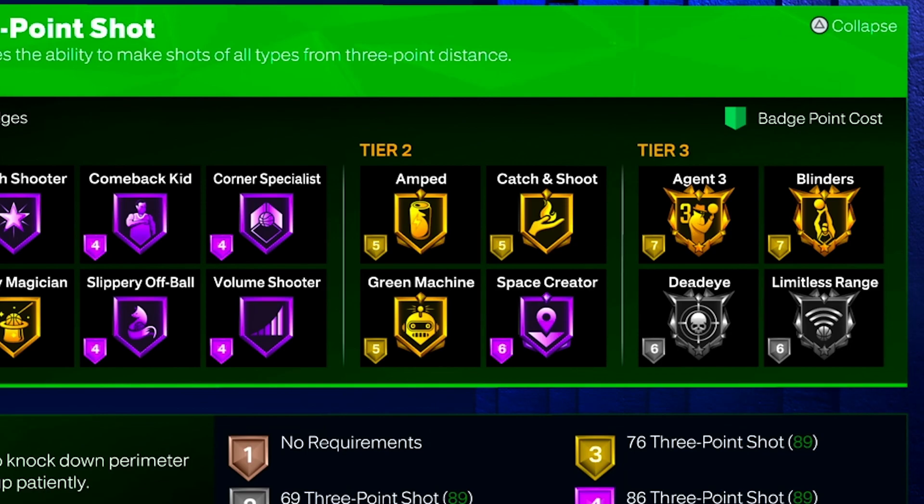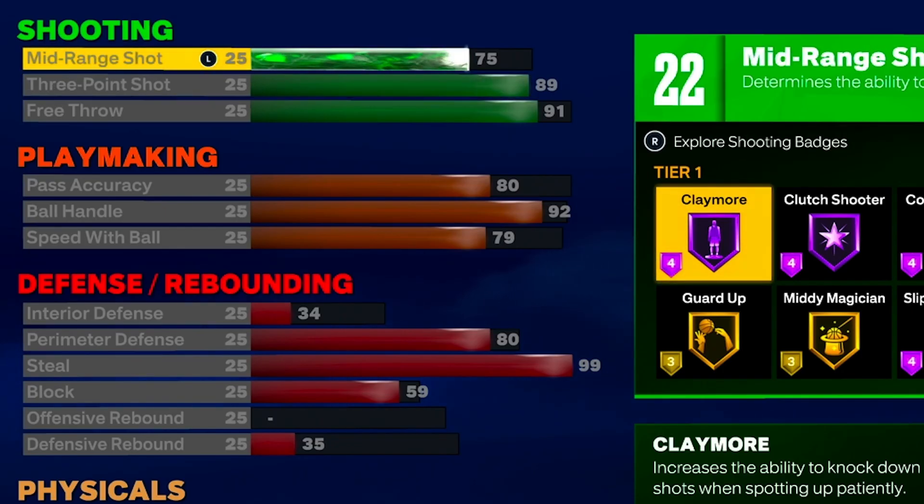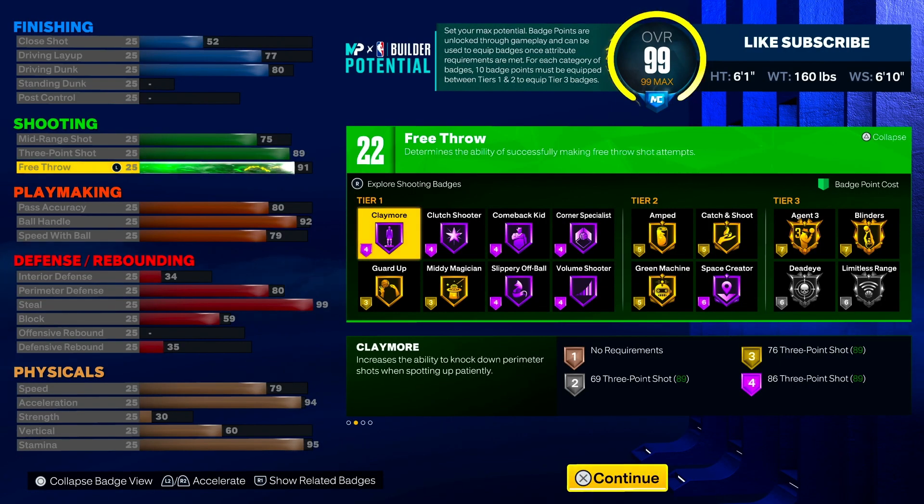For shooting, I want to make sure that I got agent three gold. I think agent three might be the best shooting badge, along with limitless range, but I value agent three more because you can get the limitless range takeover and that's going to let you shoot from half court without limitless range badge at all. We're going to go with the 89 three ball, 75 mid range, and 91 free throw. That free throw is super high, but I didn't have anything else to put it on with this build, so I put it on free throw in case you're playing rec or pro-am.